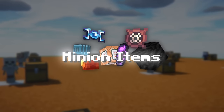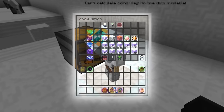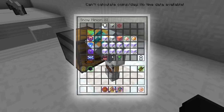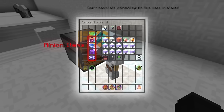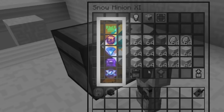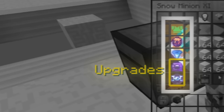Minion items are also extremely important to know about when setting up your minions. When you open a minion GUI, you're greeted with a menu that shows the minion stats, upgrade info, its inventory, and the minion item slots. If we pay attention to the minion items on the left-hand side, the first one is simply a cosmetic slot and doesn't actually affect the minion performance. The fuel slot, shipping slot, and minion upgrade slots, however, can drastically affect the performance of any minion that you use.